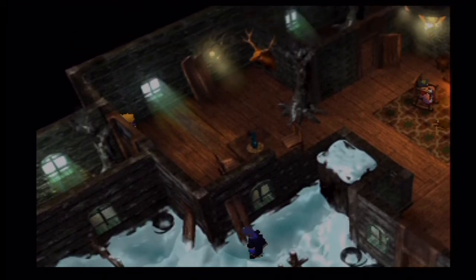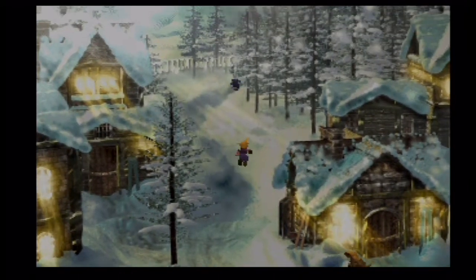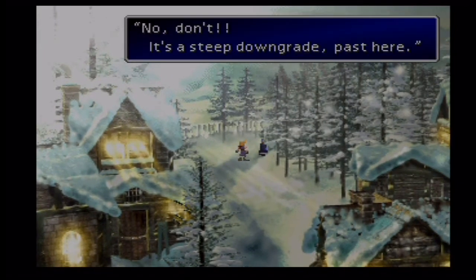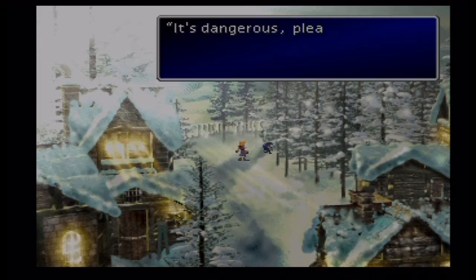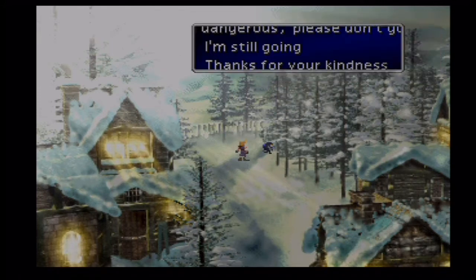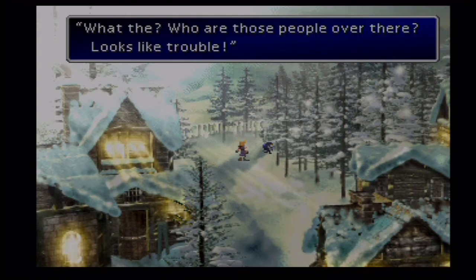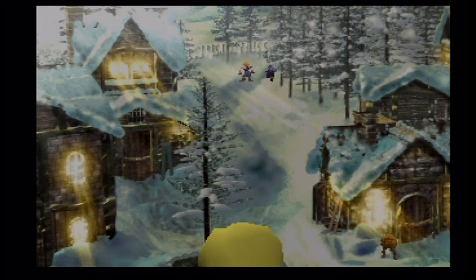We should be able to get out somehow. Now we're going to try to exit the town through the back. No! Don't! It's a steep downgrade past here — it's dangerous, please don't go. We're still going. What are those people over there? Looks like trouble. Oh my god, it's the Turks! Here they are! The Turks!